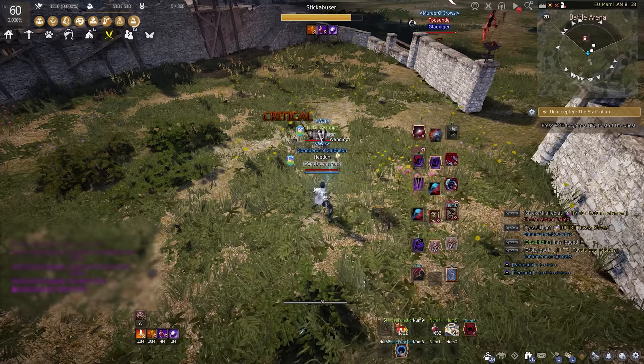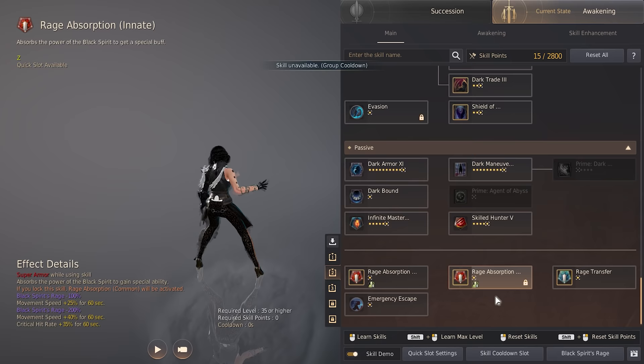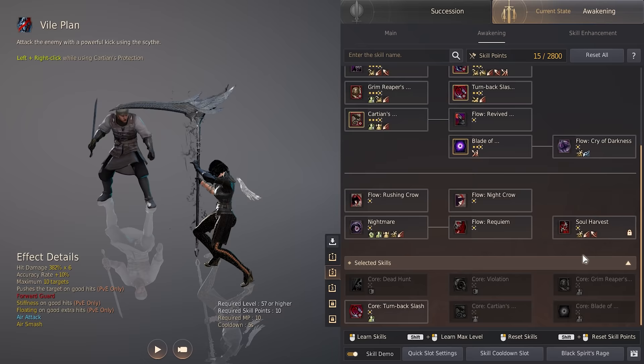Other skills I lock are Shadow Riot, the evasion roll, the movement speed skill, Vile Clan, and Soul Harvest.